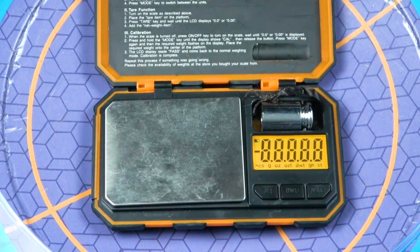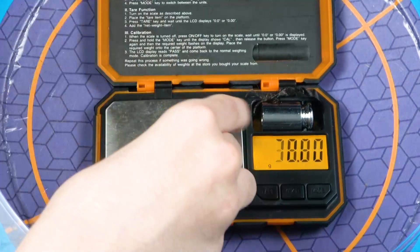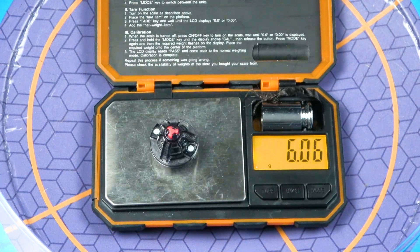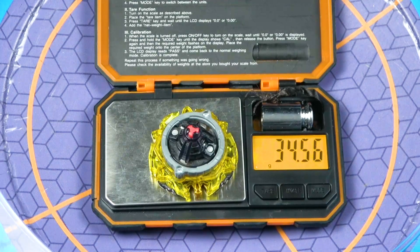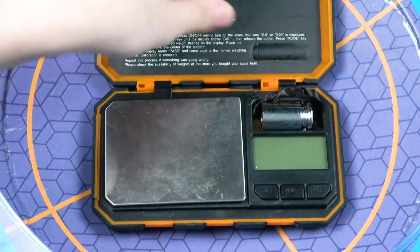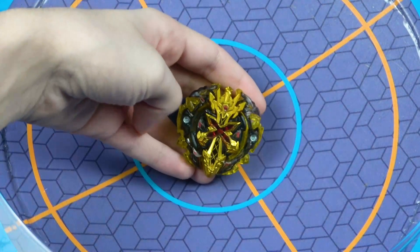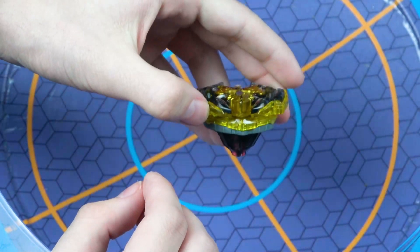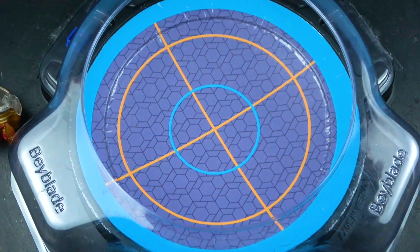Let's weigh the thing: Gold Xeno is about 9.3g, the magnum is about 19.18g, and the after impact is about 6.06g — totaling 34.56g, also known as the average weight for a recent Hasbro bey. I aligned it where it's supposed to do that gimmick of the thing — the pointless gimmick of Excalibur where it lines up and is supposed to help it, though I don't even know what to battle against.